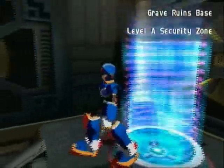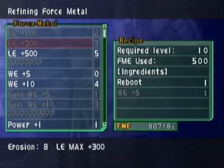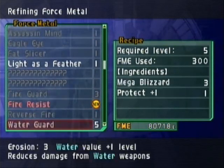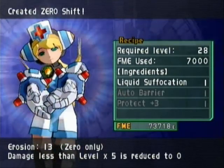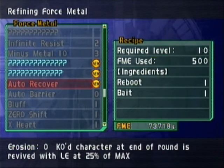I remembered I was going to do something awesome for Zero. Let me see — I need to keep going down Zero's menu. 'Zero Shift: Yes — damage less than five times, my level is reduced to zero.' That's right. And I can get an Auto Recover: KO'd characters at the end of round will revive with at least 25% of their max HP. Cinnamon leveled up — thank you!